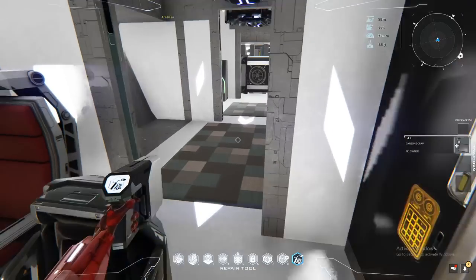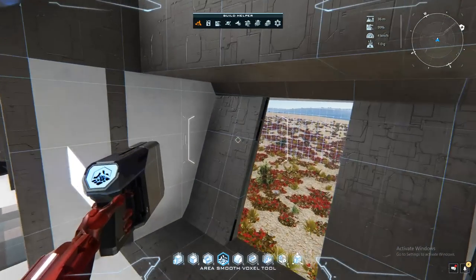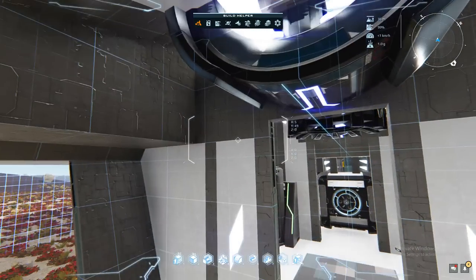I clicked B to get up into my ship — B is build mode and it comes with its own set of tools. In a later video I'll explain what all of these tools do, and in a much later video I'll explain how to use them to make a beautiful ship like the one I'm in now.